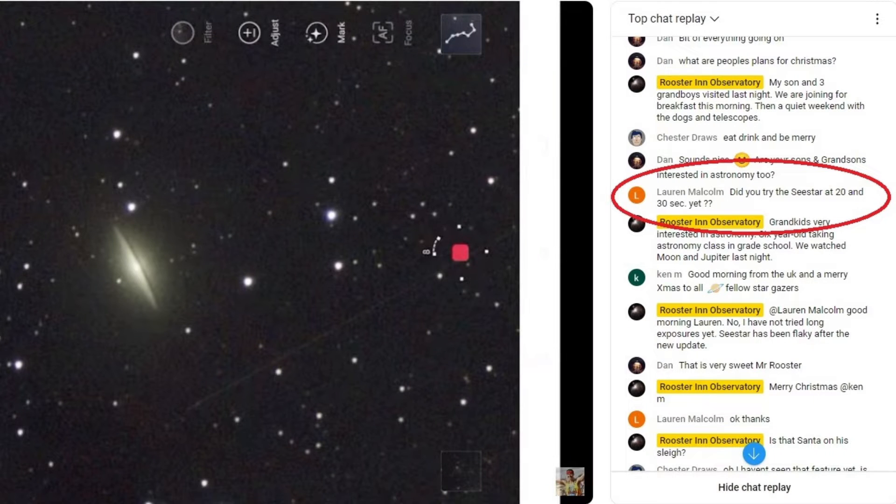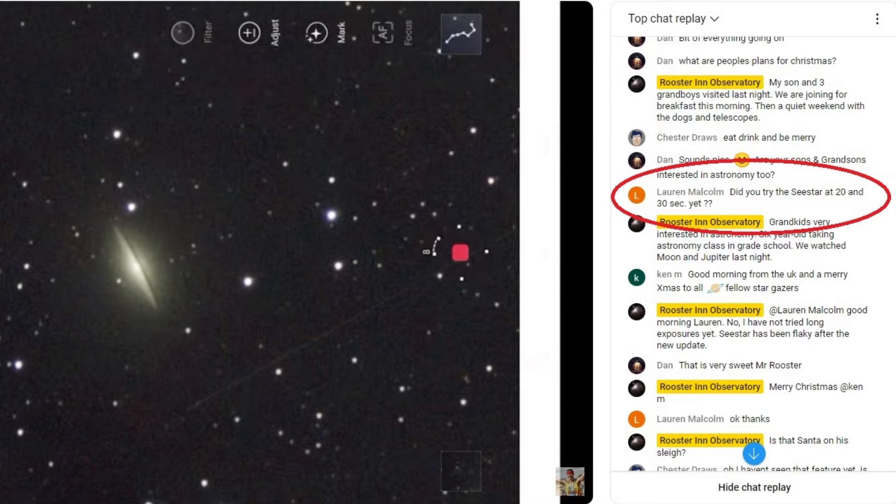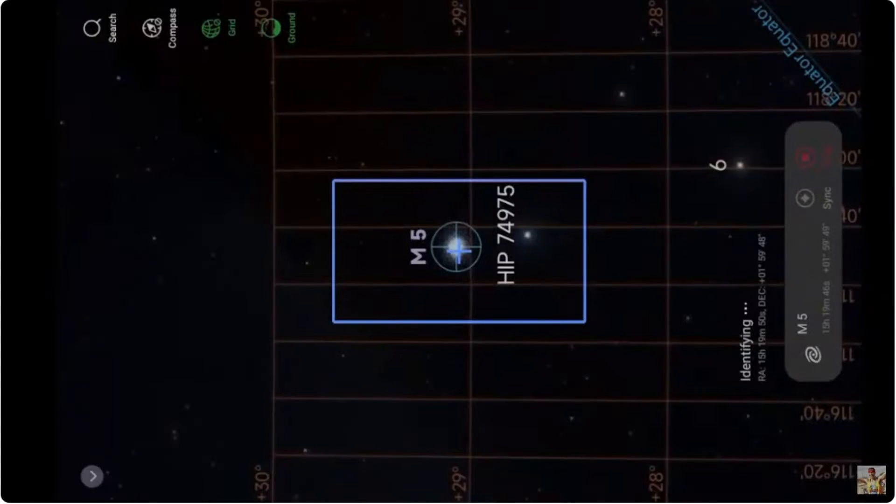Last night while imaging M104, the Sombrero Galaxy, Lauren asked if I had tried C-Star yet at 20 seconds or 30 seconds. As soon as we were done with M104, there was enough night left to give it a try. M5, Messier 5 was right there, so we went for it and C-Star found it very quickly.